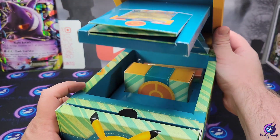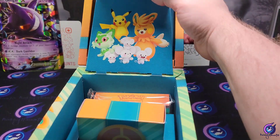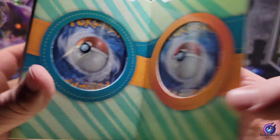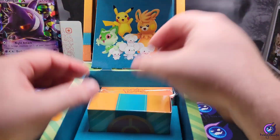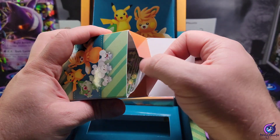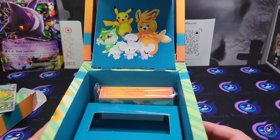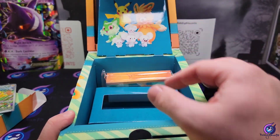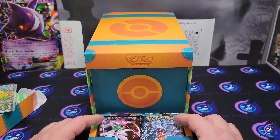Let's pop this open because we didn't really see this last time. I think it's just hanging over, blocking the light — this guy in the front here. Like I said, we got our three promos here, our Pikachu promo. We got the plushie, the stickers down below, a little portfolio, and right down here we got our packs.